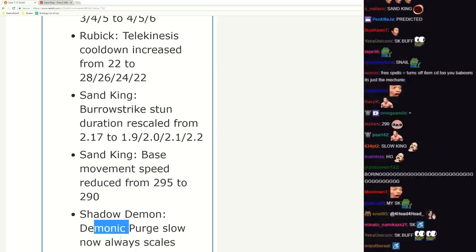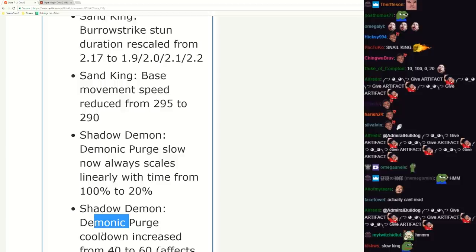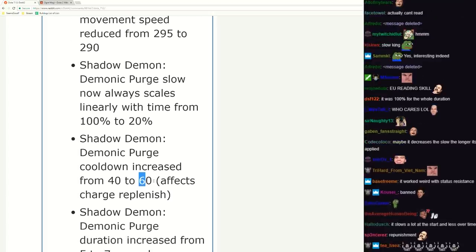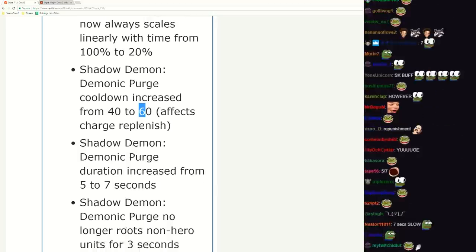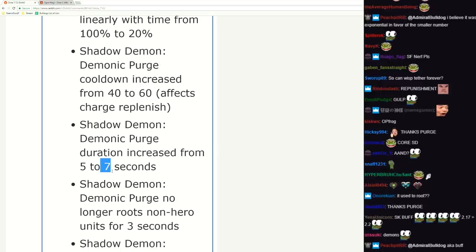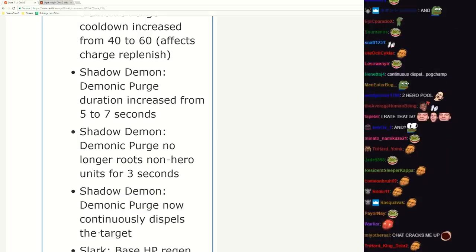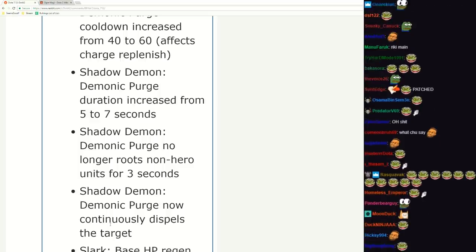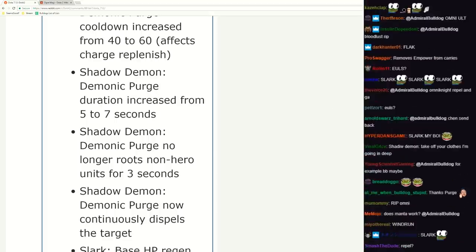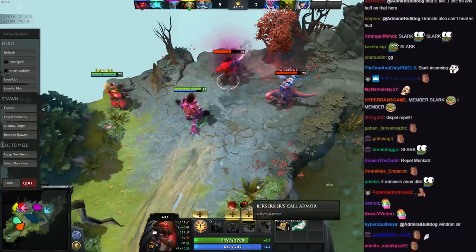Shadow Demon buff - Demonic Purge can slow, now always scales linearly with time from 10% to 100% to 0. Demonic Purge cooldown increased from 40 to 60 - affects charges with Aghanim's. However, Shadow Demon Demonic Purge duration increased from 5 to 7, and Demonic Purge no longer roots non-hero units for 3 seconds. It's a very long slow - it's a hard counter to BKB now. Yeah, you don't want to play Nyx against Shadow Demon. The Aghanim's will now continue to dispel the target - so if you're playing against an Abaddon, he shields him, it's removed instantly.